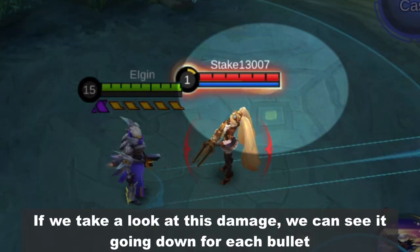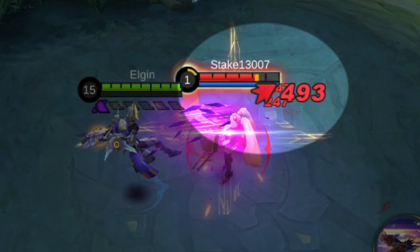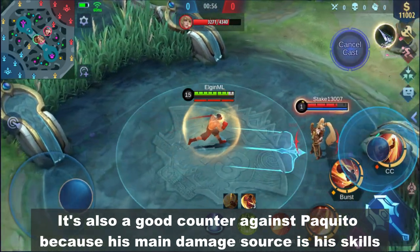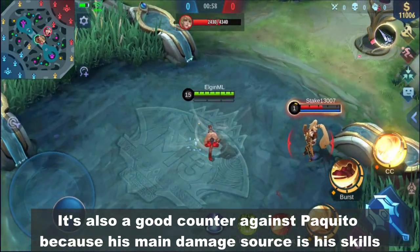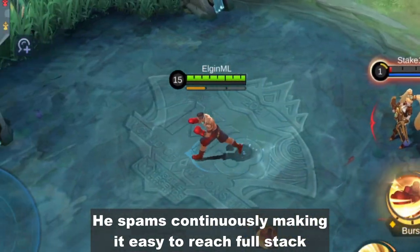If we take a look at this damage, we can see it going down for each bullet. It's also a good counter against Moskov because his main damage source is his skills. He spams continuously, making it easy to reach full stack.